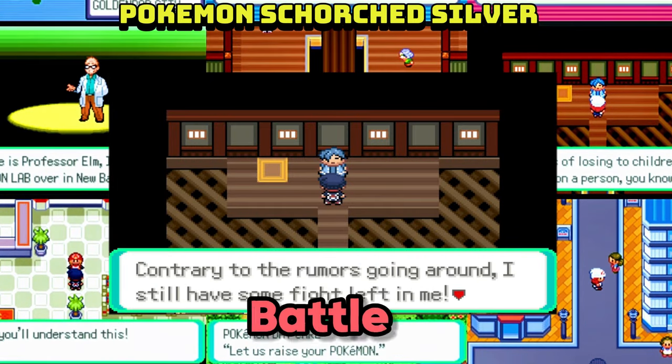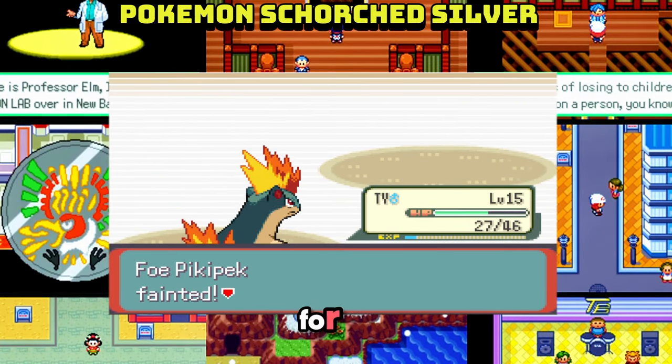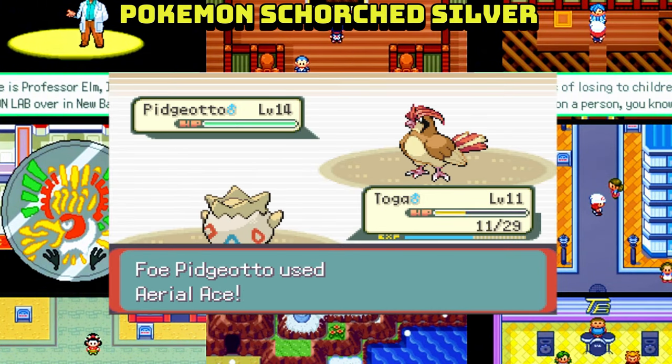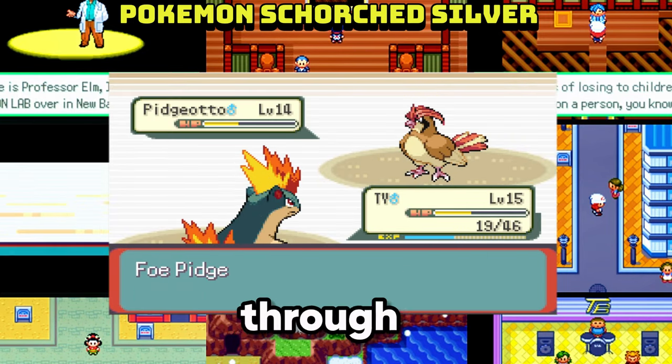Along your journey, Battle Nurses stationed at PokeCenters will offer valuable training to help your Pokemon grow stronger. Prepare for epic battles against gym leaders, wild Pokemon, and rival trainers. So what are you waiting for? Download Scorch Silver and set out on an unforgettable journey through Johto.